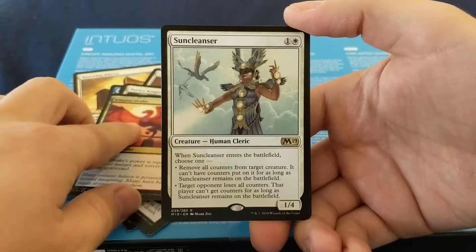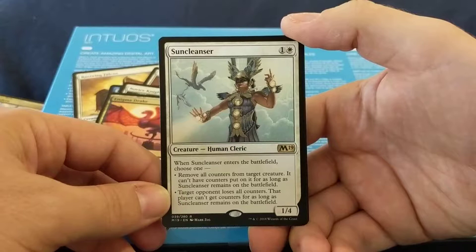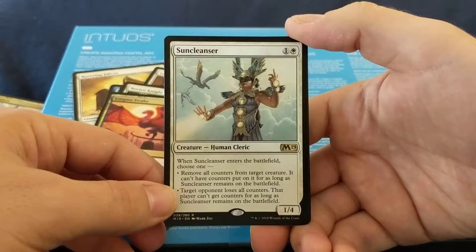Sun Cleanser: two mana for a 1/4 — when it enters the battlefield, choose one: remove all counters from target creature and it can't have counters put on it for as long as Sun Cleanser remains on the battlefield; or target opponent loses all counters and that player can't get counters for as long as Sun Cleanser remains on the battlefield. Does that include planeswalker counters? Two mana for a 1/4. And a zombie token.